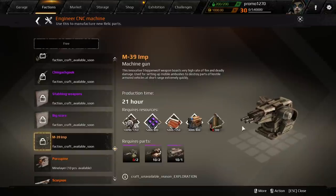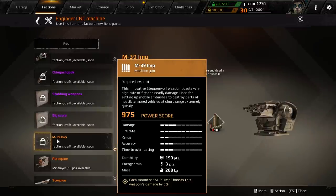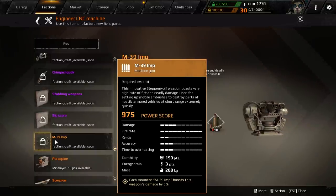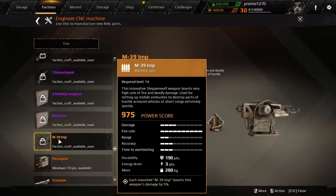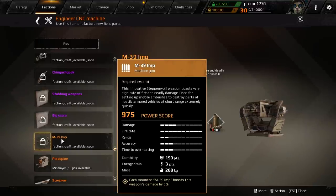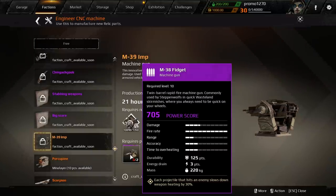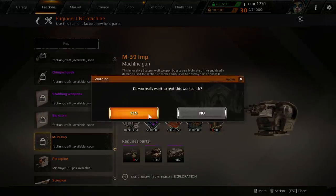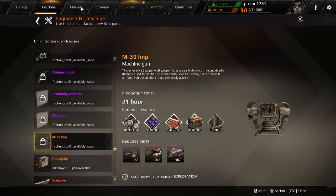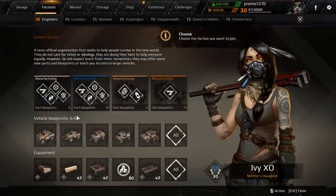Here's the M39 Imp — look at this, it's a quad-barrel weapon! The description says it's an innovative Steppenwolf weapon with very high rate of fire and deadly damage, used for setting up mobile ambushes to destroy parts of hostile armored vehicles at short range extremely quickly. I need faction craft unlocked to make this, and I'd also need some Fidgets to craft it.